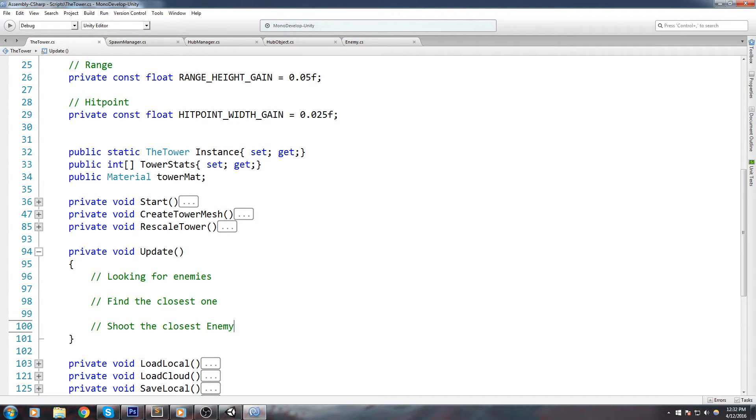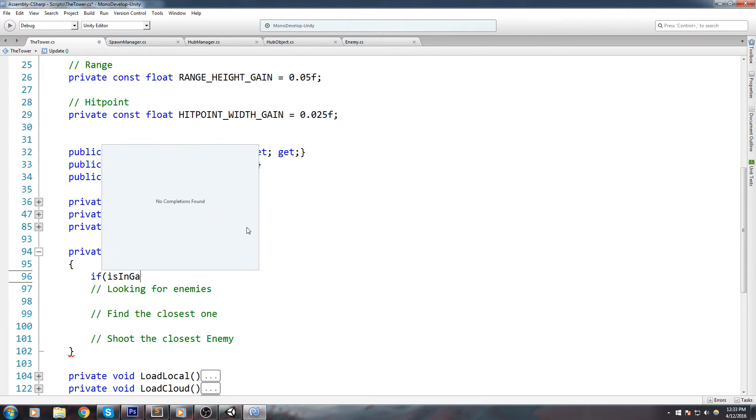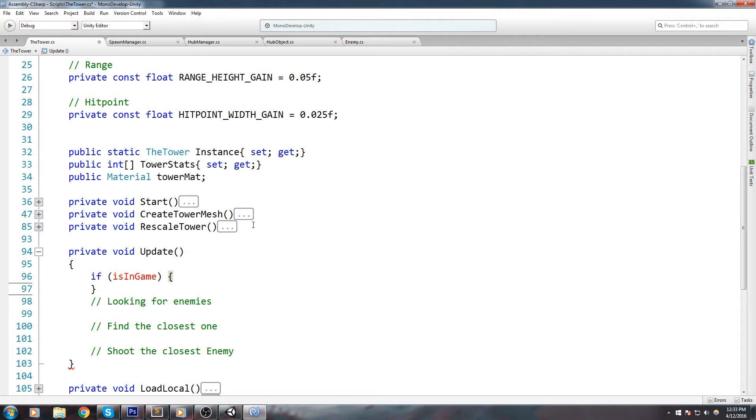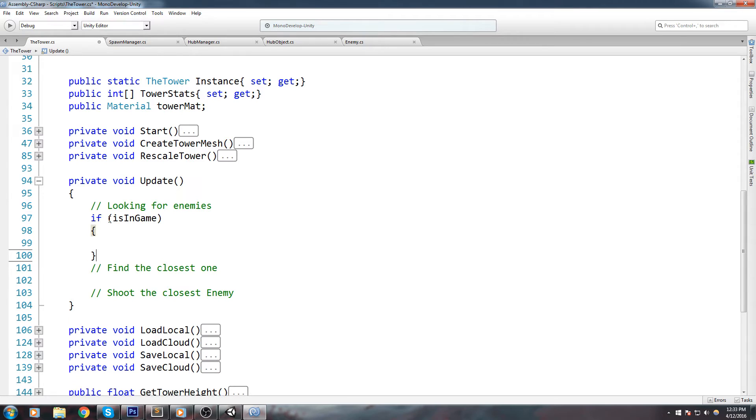There are a few things to note. First, we're going to need to detect the enemy around us. But this tower exists in every single scene, and if we start looking for enemies every single frame in every single scene, this is going to be a little too costly for mobile. So what we're going to do is set a condition: if isInGame, then we're going to be looking for enemies.